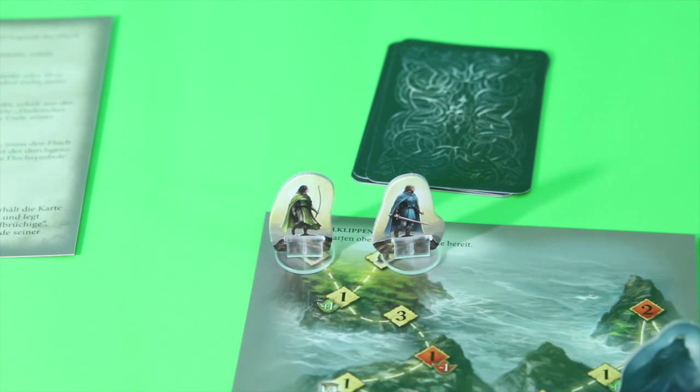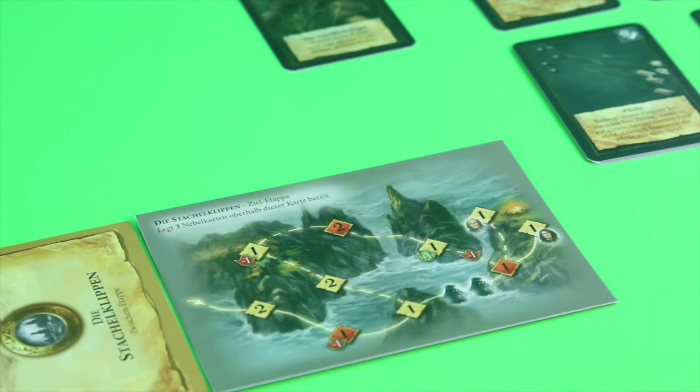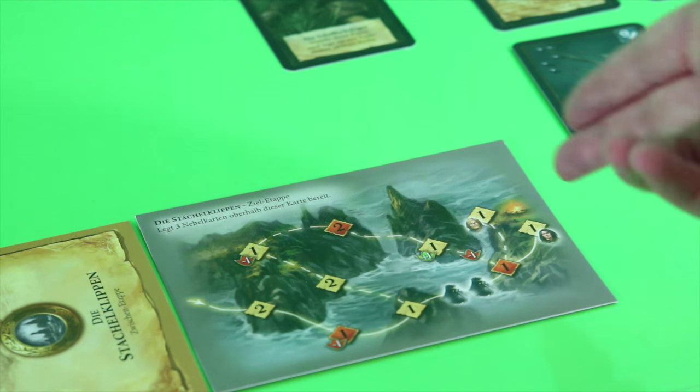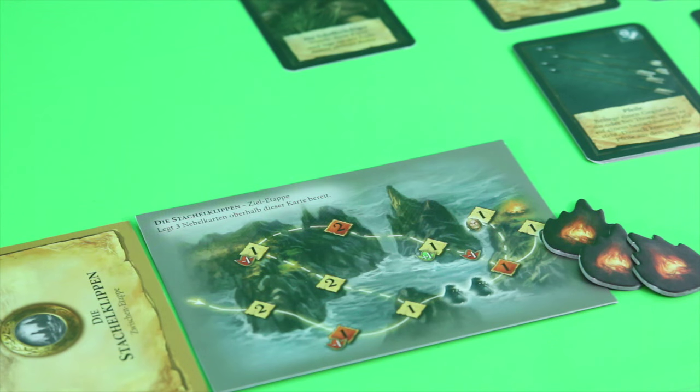Chada and Thorn is designed for two players, but there is also a set of cards you can download from the Andor website to play it solitaire as Stinner. The game is currently only available in German. The goal in all legends is to reach the respective destination spaces — one for Chada and one for Thorn. If one hero arrives and the other doesn't within the next three rounds, tracked with campfire tokens, you also lose. There's a lot of ways to lose but exactly one way to win.